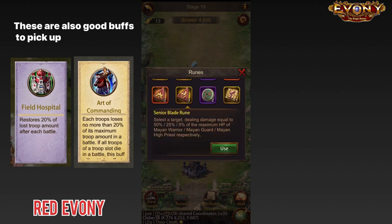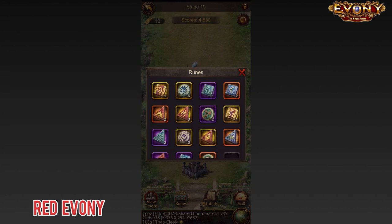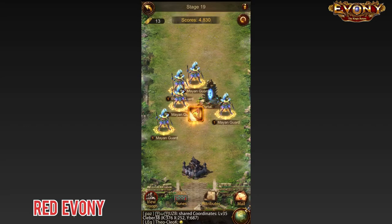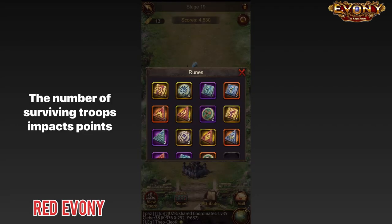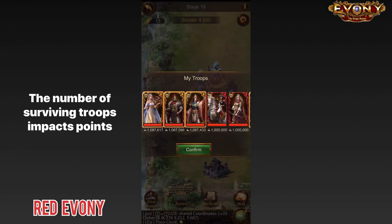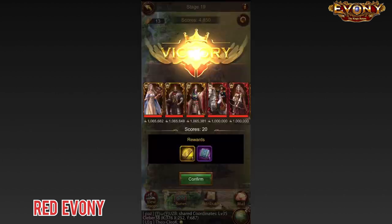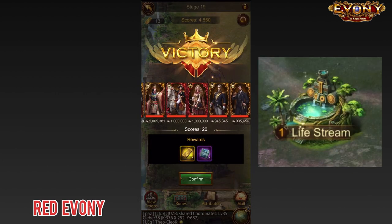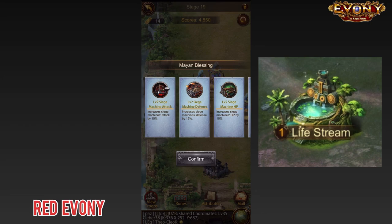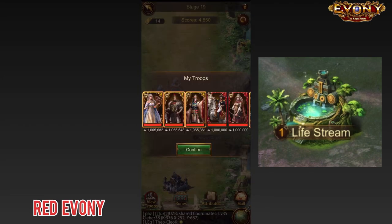Those are pretty much all the things that you need to focus on when you're setting up and as you go along. In terms of playing, a few things you need to keep in mind. The amount of troops that you have at the end of each battle affects your points. So if you're going to do any healing, do it after you've killed all the monsters. If you have any live stream in the level that you're playing, make sure you use it after you've cleared all the monsters there.